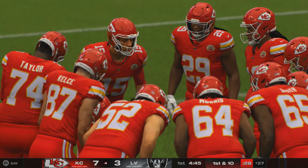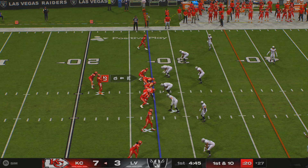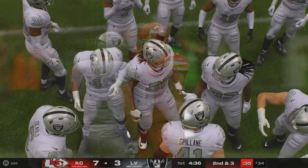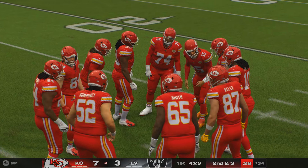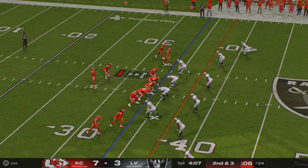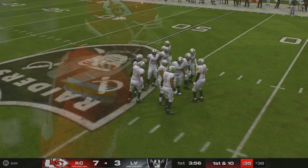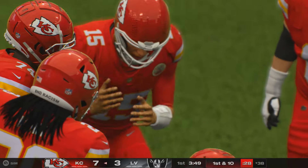Here's Mahomes to throw — pitch and catch here to Travis Kelce. They gave up the completion but this is what zone defenses count on — catching the ball and not much run after the catch. From the 34-yard line, second and three. Mahomes now to throw — it's complete to Hopkins, his third catch of the afternoon, a first down. Defensively, do you have to be careful playing too much zone against a good quarterback like him?